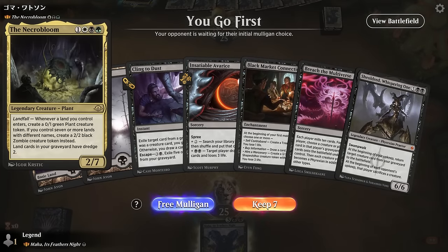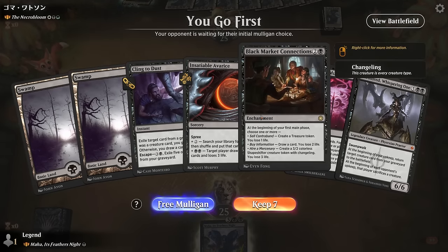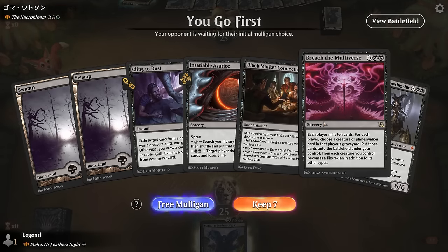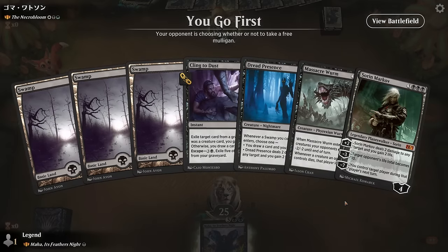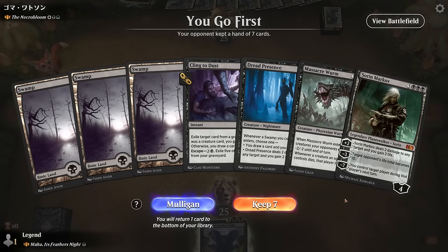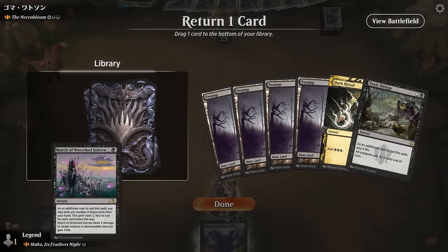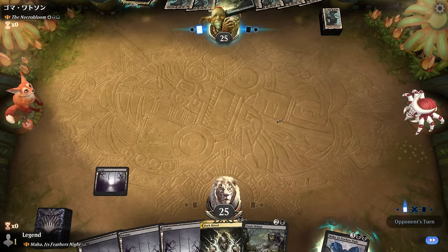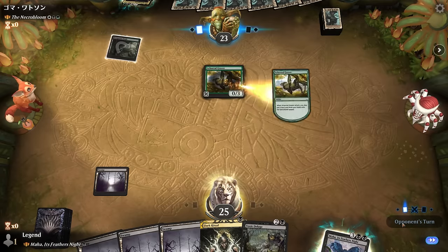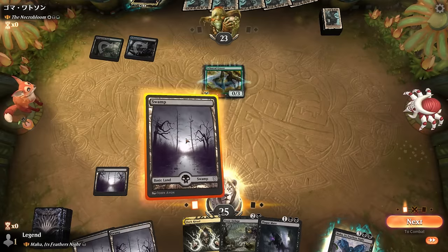Game twelve: we're on the play facing the Necrobloom — our game plan easily deals with an army of zombie tokens. Our starting hand with two seven-drops probably won't get it done. Black Market Connections could help but we still need a third land. We mulligan to a keepable hand where March can go. We ramp into Maha and hope to find more sweepers like Deluge along the way. Plague Mare is one of them.